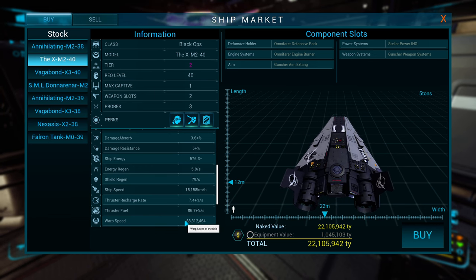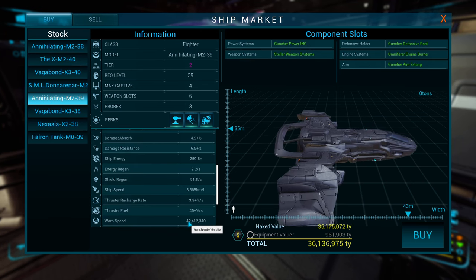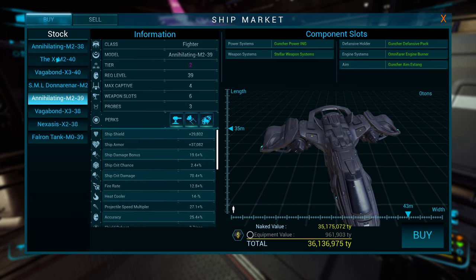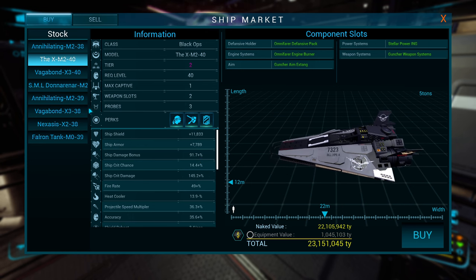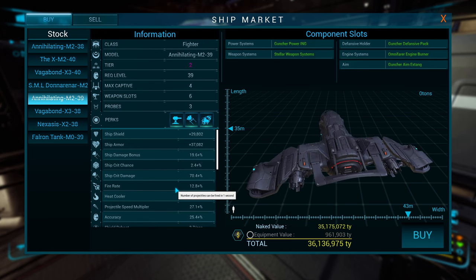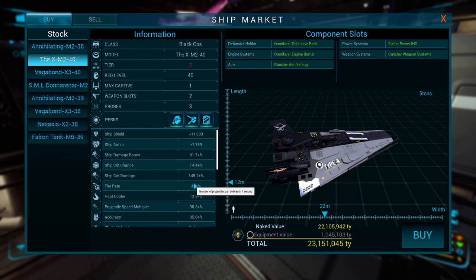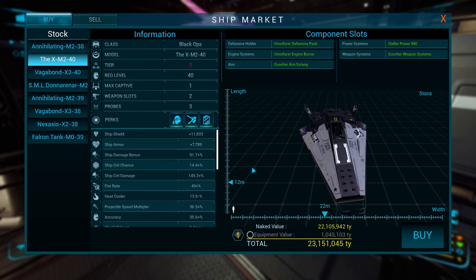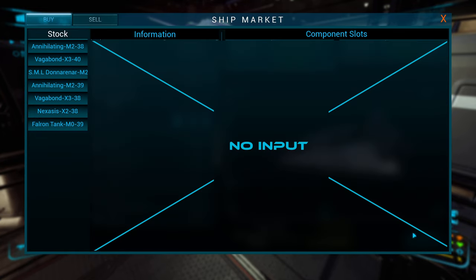Look at this warp speed: 88 million meters base on the X-M. Compare that to the annihilating everybody loves — 42 million, not even half as fast. But look at shields and armor in comparison: big difference. The annihilating has 92% ship bonus damage and 14.5% crit; the X-M has almost nothing in comparison. But the refire rate: 20.8 on the annihilating versus 49 on the X-M. This is why you buy the X-M — it's a glass cannon that does absurd damage for a three-weapon ship.